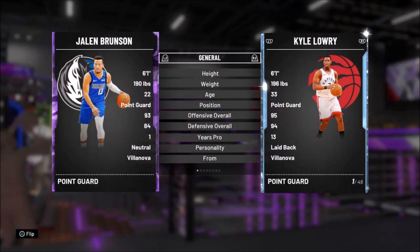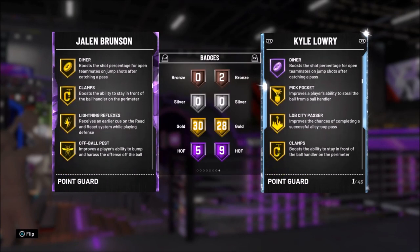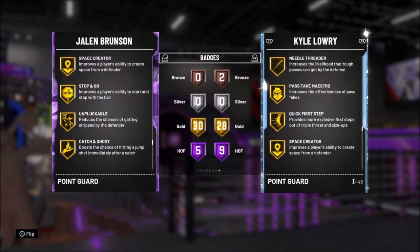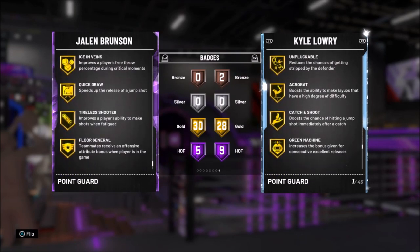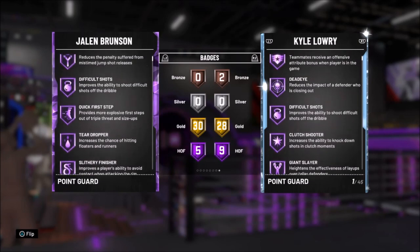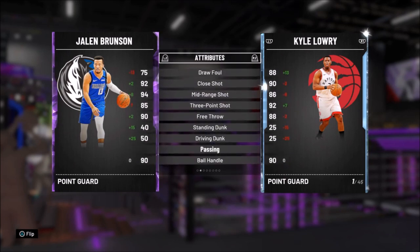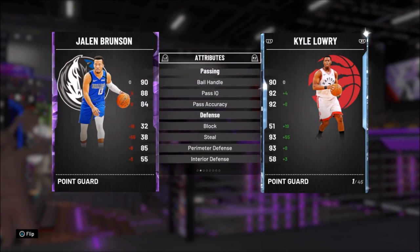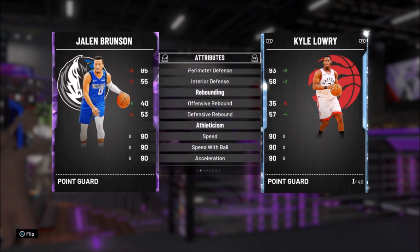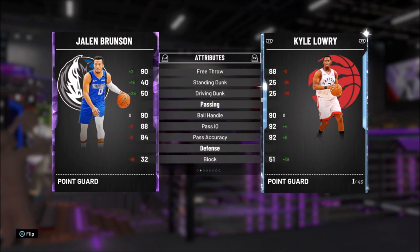Jalen Brunson is 6'1, which is a little bit on the short side, but he has five Hall of Fame badges including Hall of Fame Quick First Step, Difficult Shots, Dimer, Clamps, Floor General, Quick Draw — so he's definitely a good card. I would compare him to a diamond Chris Paul. He's an 85 three-pointer, good driving layup, 50 dunk so he won't dunk a lot, 85 perimeter defense, and 90 speed. He's fast — definitely gonna be a good card.